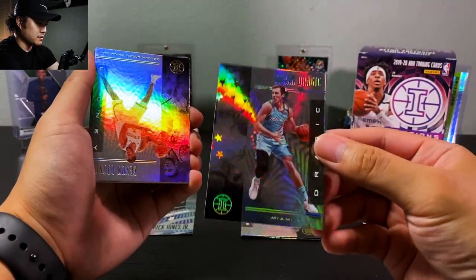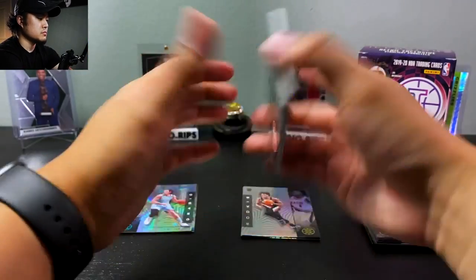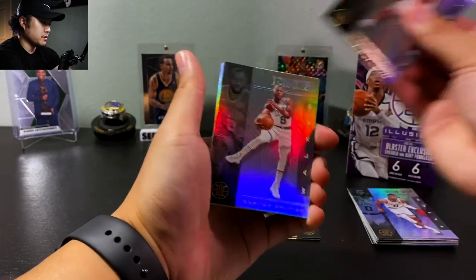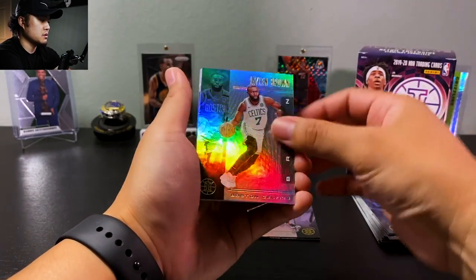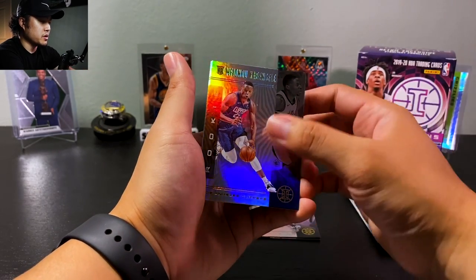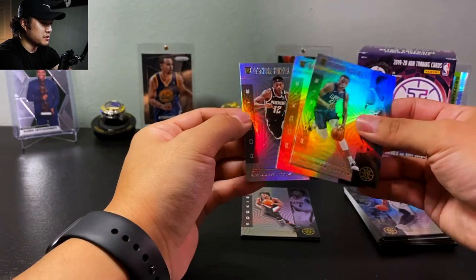This is a really nice insert, it's actually pretty thick. Kevin Looney for the Warriors, Kemba — looks like a Celtics box — Jaylen Brown, Ifandu Kabengele, Jackson Hayes — who's actually trying to get into the hobby — and DeAndre Hunter.